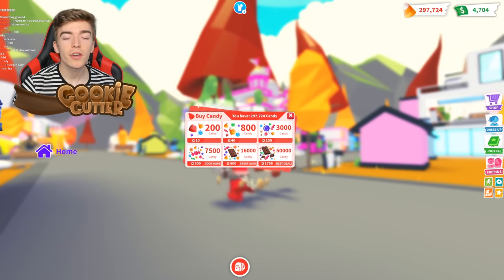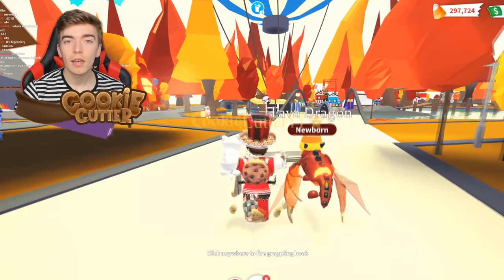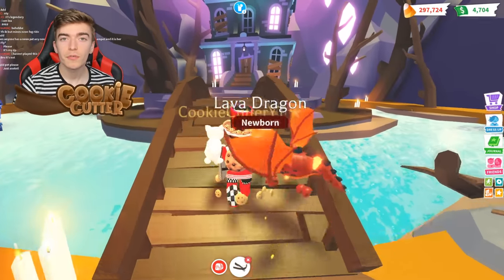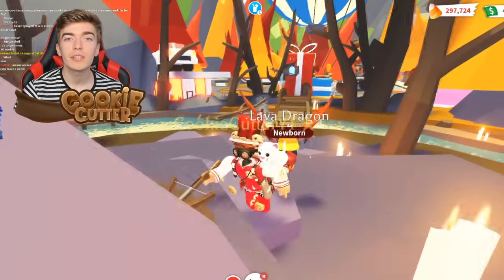To get this pet, you're going to need to get yourself some candy. However, it's not as straightforward as it sounds. Unlike other pets where you can straight up purchase them, to get yourself a Lava Wolf you'll need to open up the Wolf Box. Inside this box contains one of three different wolves.